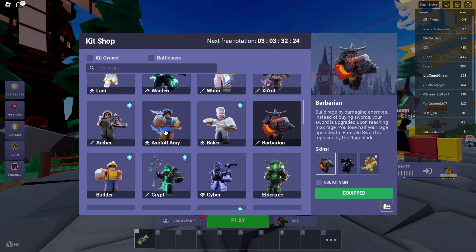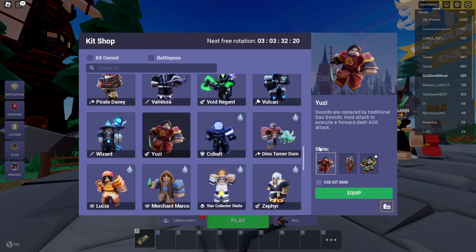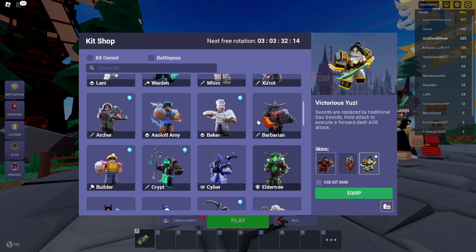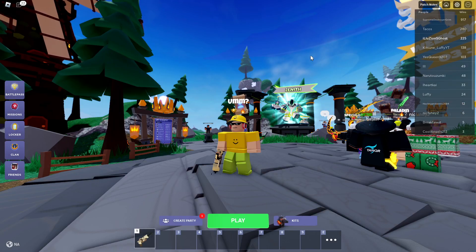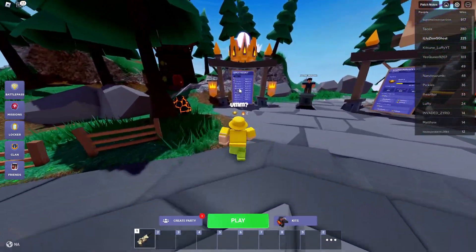There's actually more, guys. If we head over here to the Yuzi kit, there is also a Victorious Yuzi kit, which looks very similar to the Victorious Barbarian kit. So as you can see, there is a little theme here.